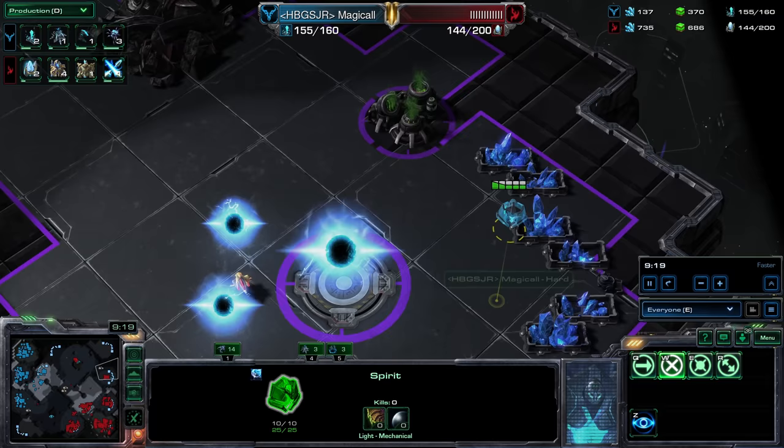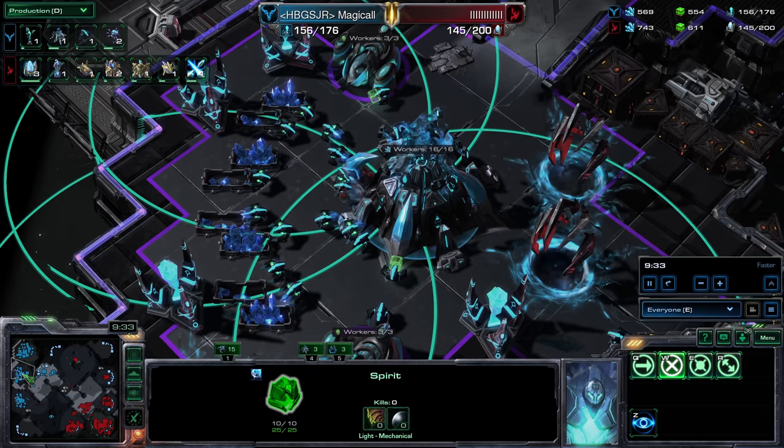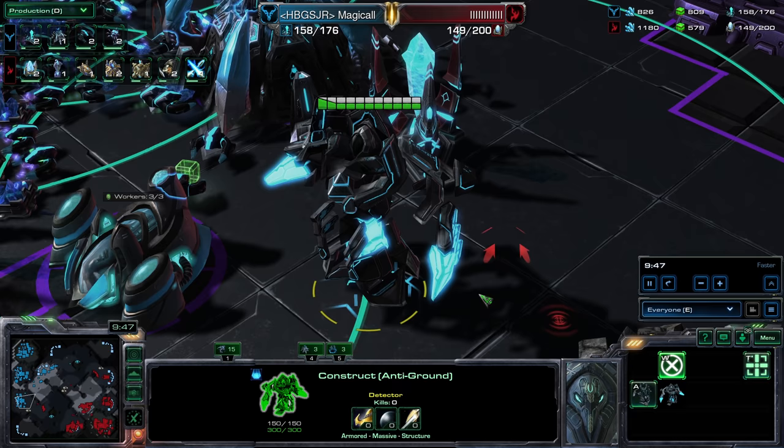There's a Spirit. Core exchange — Spirit self-destructs and provides vision of target enemy units for 14 seconds. Are these things free? Those are Void Rifts. There's one of the anti-ground constructs and you can transform them to anti-air — like a Spore Crawler slash Spine Crawler mix that can transform between the two, and you can obviously teleport it with the pylons. This is actually surprisingly cool.